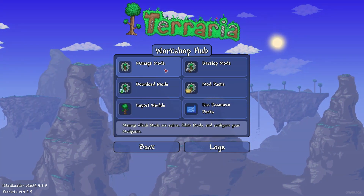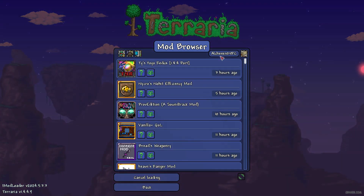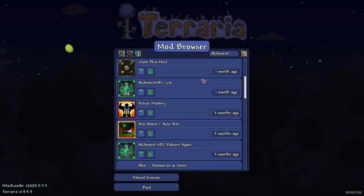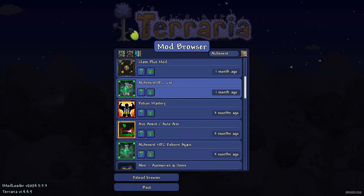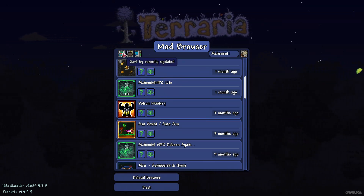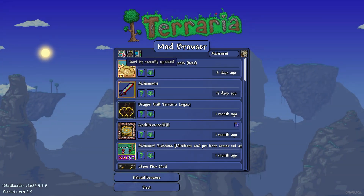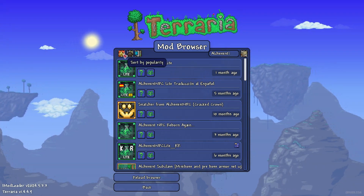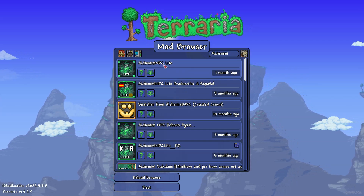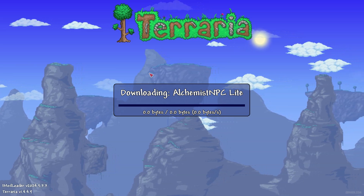Go in Workshop, download mods. Here in the search tab, type Alchemist NPC — Alchemist NPC Light. Also press this button, sort by popularity. If this star has a gold color, it will help you find more. Then find Alchemist NPC Light and press download.